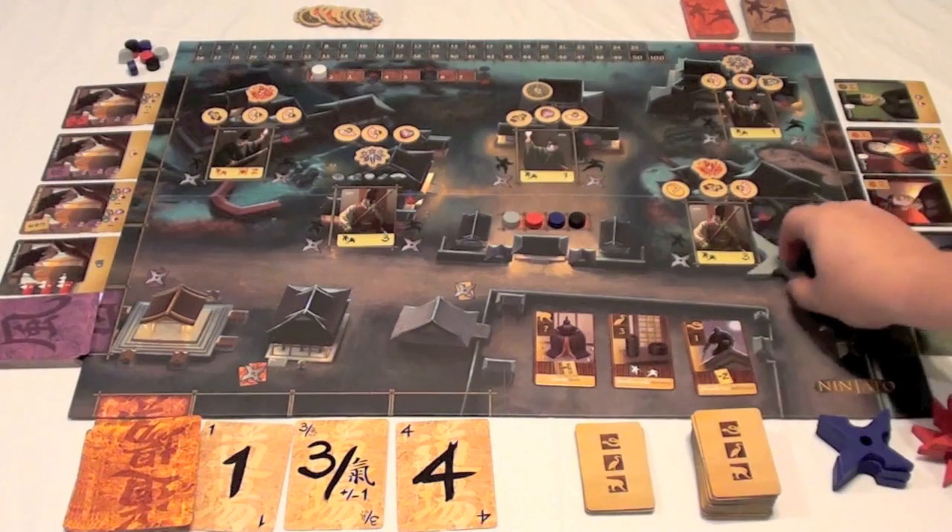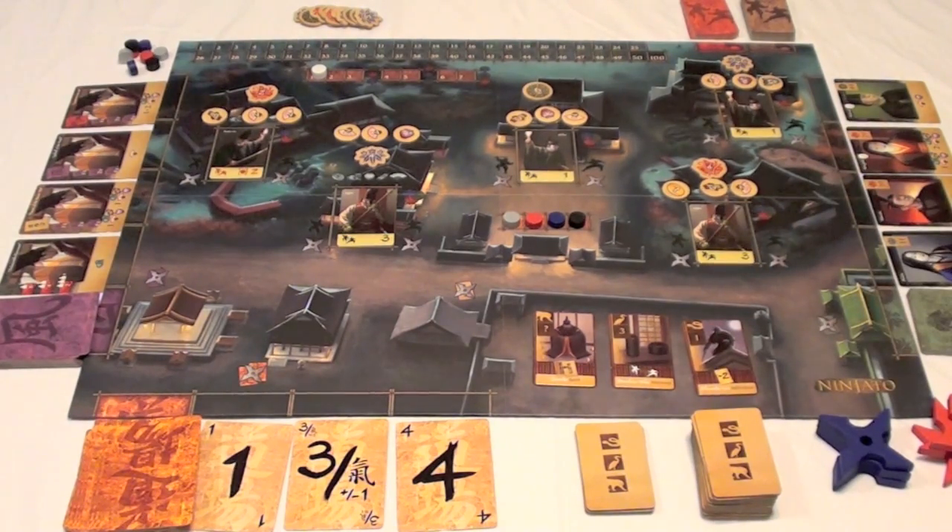We have a pretty standard worker placement game. In taking actions, you're going to be putting these shurikens on the board, performing different things in order to earn victory points.